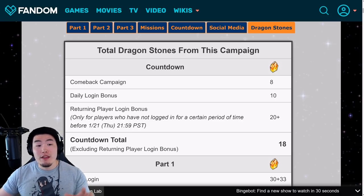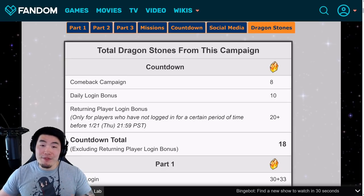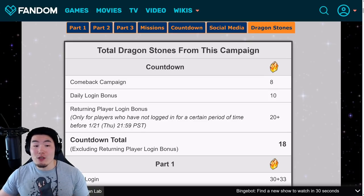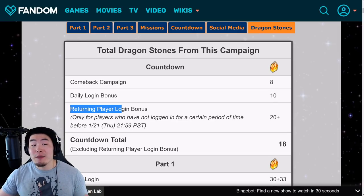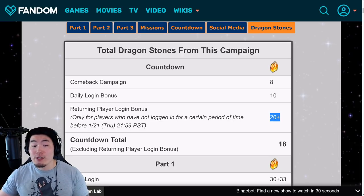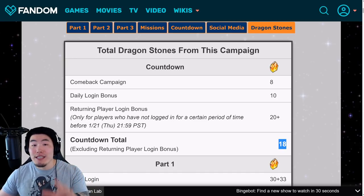Starting with the countdown: there was a comeback campaign which gave stones based on the total number of players that returned to the game for the anniversary, giving up to 8 stones. There was also a countdown login bonus which gave an additional 10 stones. There was a returning player login bonus for about 20 stones, but that's only for players who hadn't logged in for an extended period, so it doesn't apply to active players. With the comeback campaign and login bonus, that's about 18 stones for the countdown.